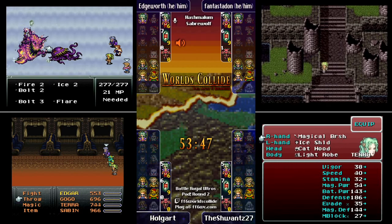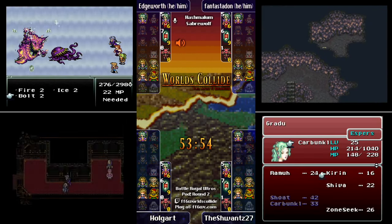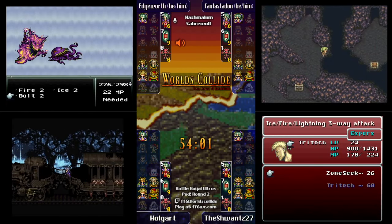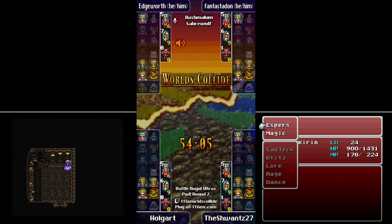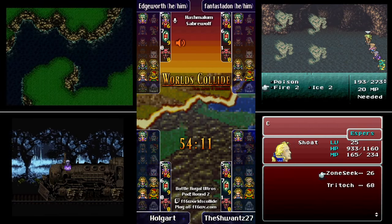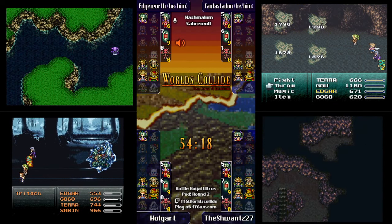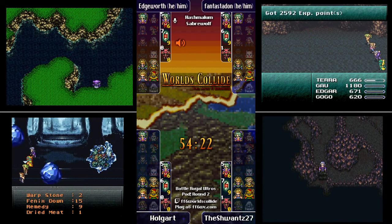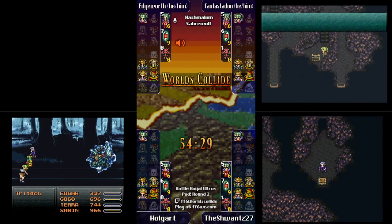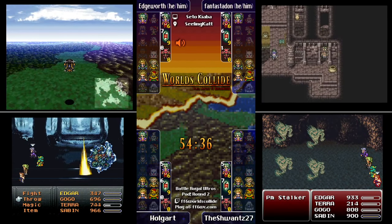Holgart gets one Minerva — good! Terra will most likely wear it. It's plus 33 defense so other people could equip it too. Minerva is definitely one of the best armors in the game, but the Merit Award does not help you wear it — gender-based items don't work that way. We have a Tritoch driving the train. We have Fire 2 and Fire Dance, so Valiant Knife with low health should work nicely here.